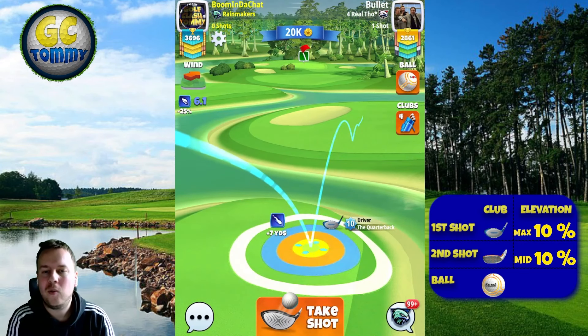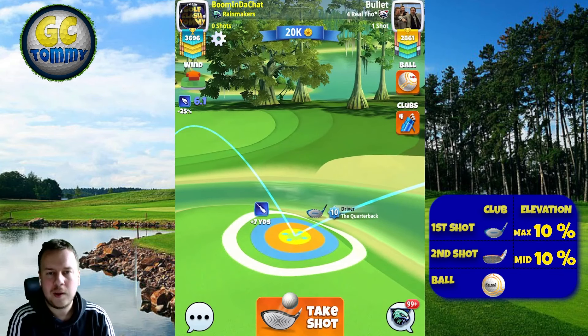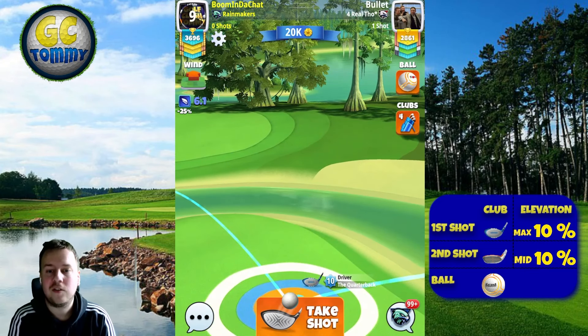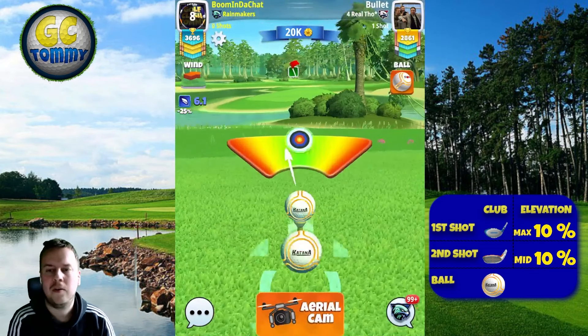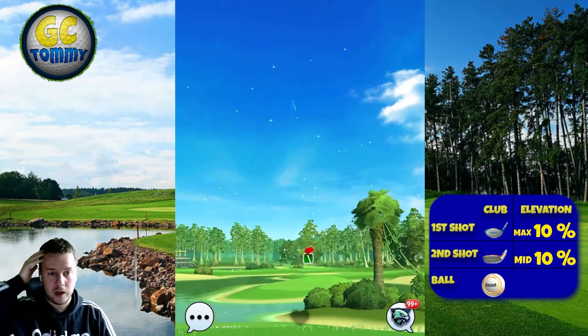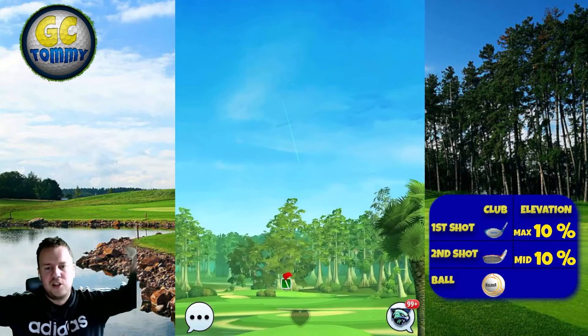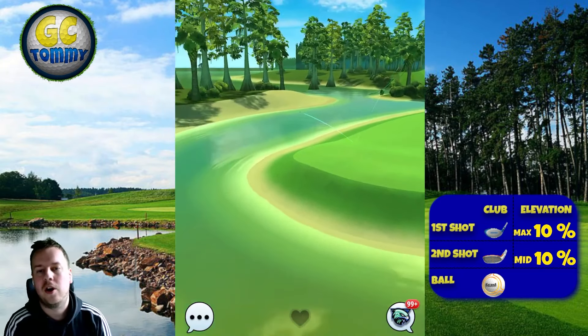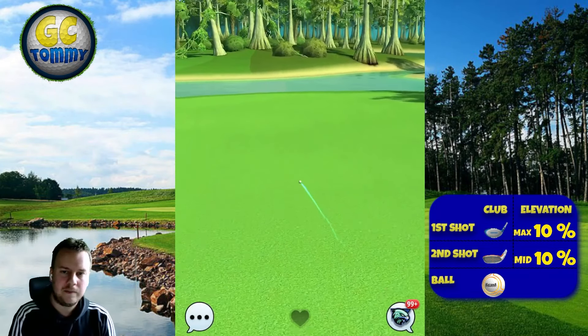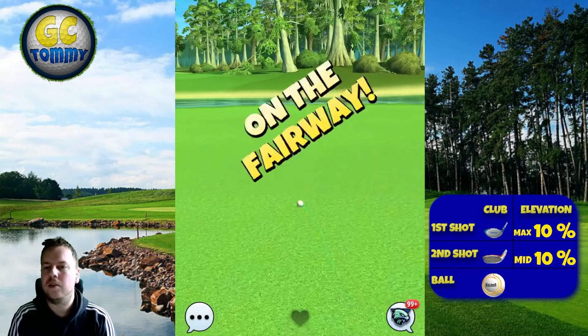This is going to be the way of playing if having any type of wind besides a straight tailwind. I'm starting with the quarterback. If I would be having headwind, I would be playing with the rock instead, just to give myself a couple more yards of power. Max plus 10, using a sidespin 3-ball — either a katana or a kingmaker — to make sure I don't have to go with a lot of curl. The ball bounces on the fairway over to the next fairway, and from here we're going to play a sniper towards the pin.